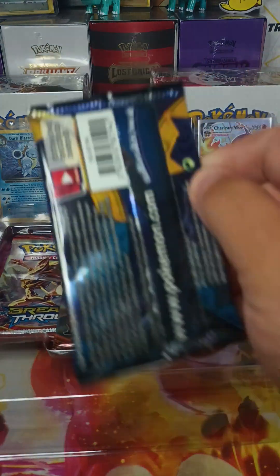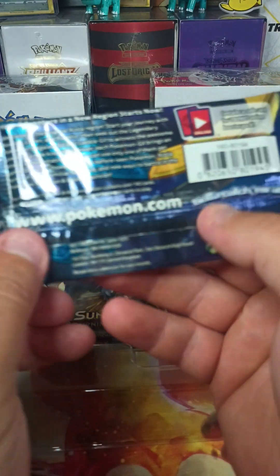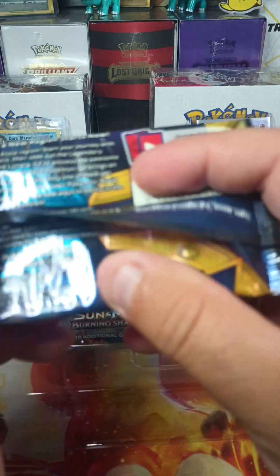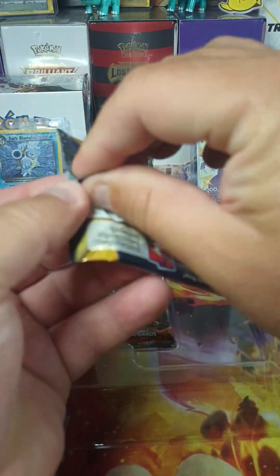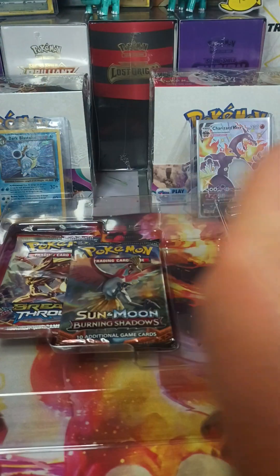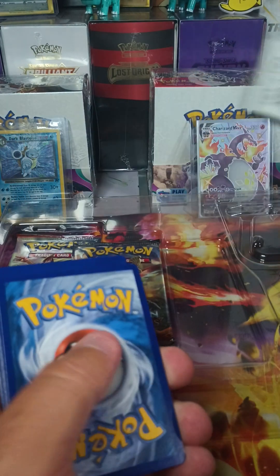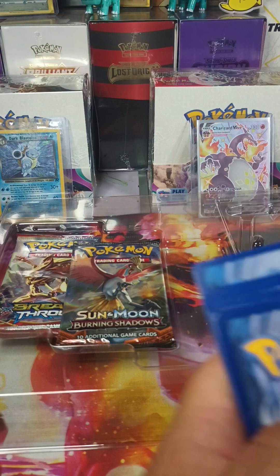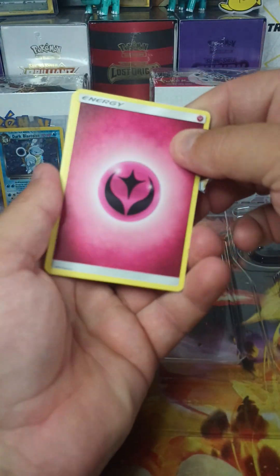Let's go ahead and start off with the base set from Sun and Moon. When did this pack come out? 2017. I wonder if we can get any good things from it. I have no idea what the card pool is. So there's your code card from then — 1, 2, 3, 4 cards, I think. Let's try that and see if it's going to work. It does.